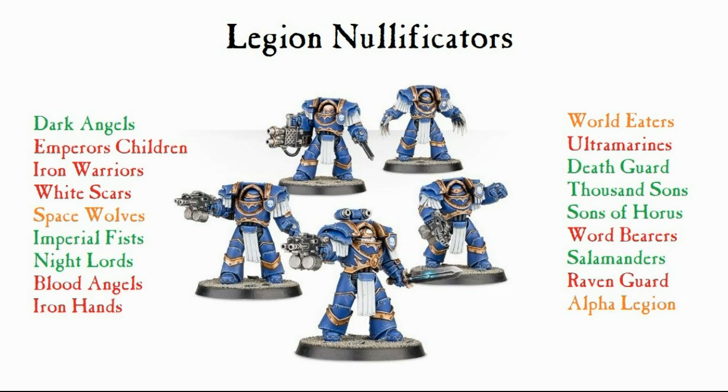What do you get for that? You get Hexagrammatic Wards as a specialist warrior. You have to take Cataphractii Terminator armor, which I think immediately limits the use of the unit. Things like Emperor's Children - Crusader, high initiatives in fights - you want multiple models, and unfortunately you're not going to get those multiple models pulling it off with Cataphractii armor. So that's a problem; it should be a choice of armor personally.